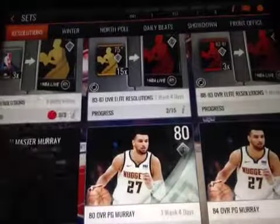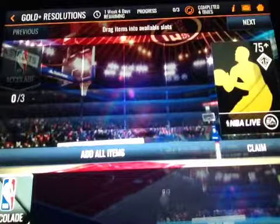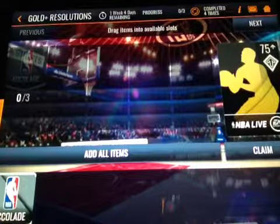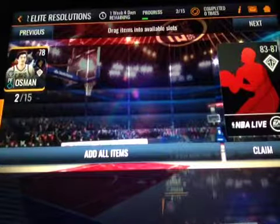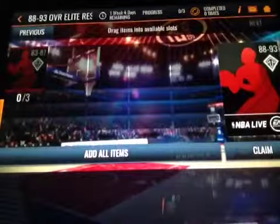Now let's go to sets and go over the stats of all the masters. You can get accolade tokens — three accolade tokens for a 75-plus gold resolution player. You need 15 of these to get an 83 to 87 resolution player, and then you need three of those for an 88 to 93.